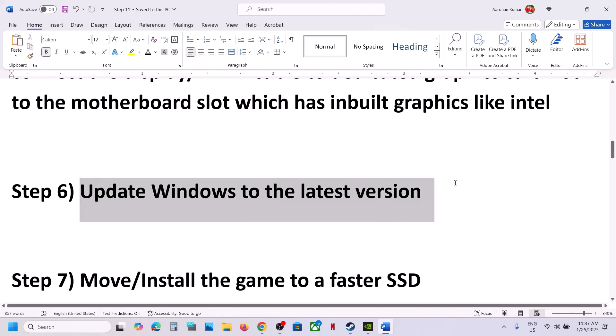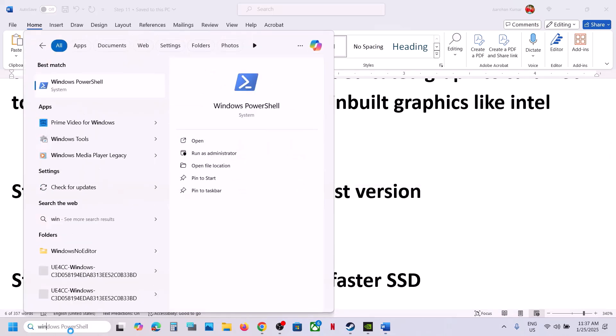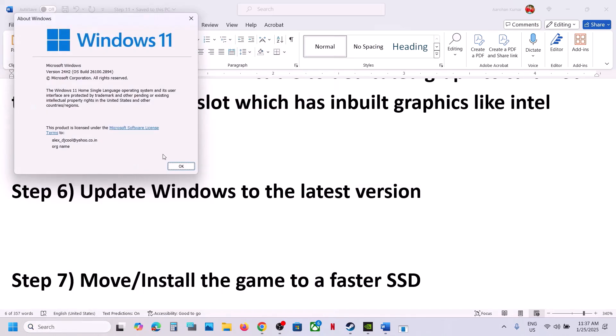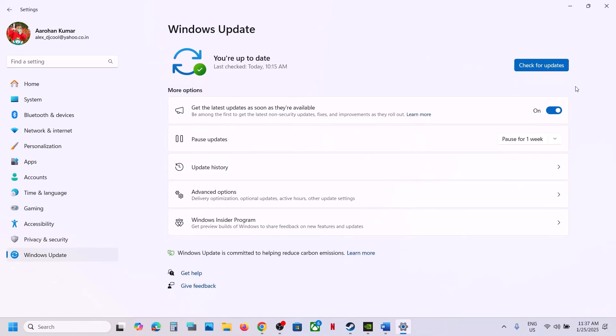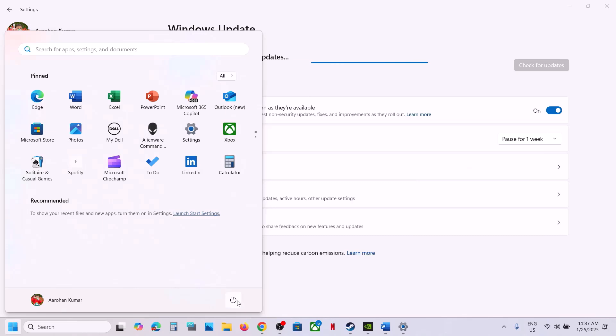The next step is to update Windows to the latest version — this is important. In my case, I've updated to version 24H2. Go to Windows Settings, then Windows Update (or Update & Security), and click Check for Updates. Once all updates are installed, restart your computer, and after the restart, launch the game and check.